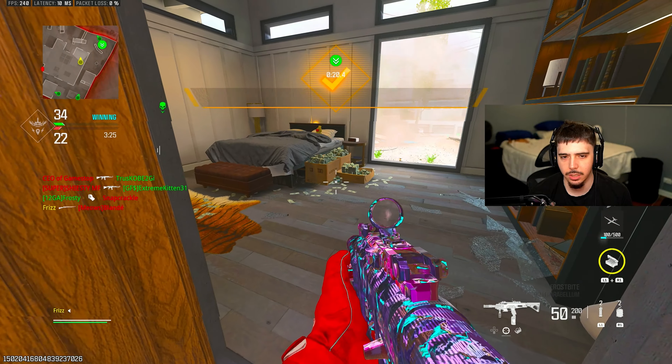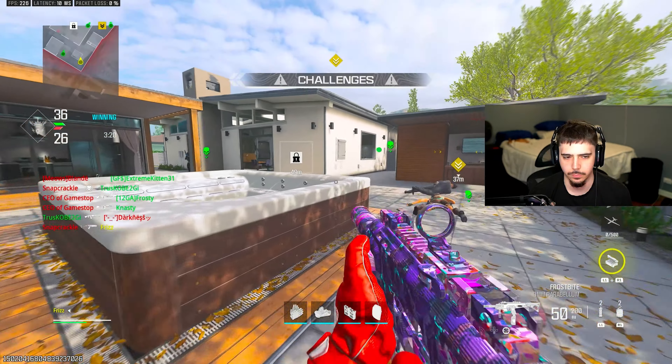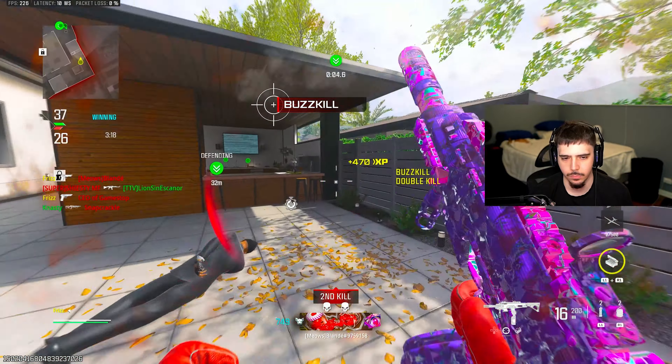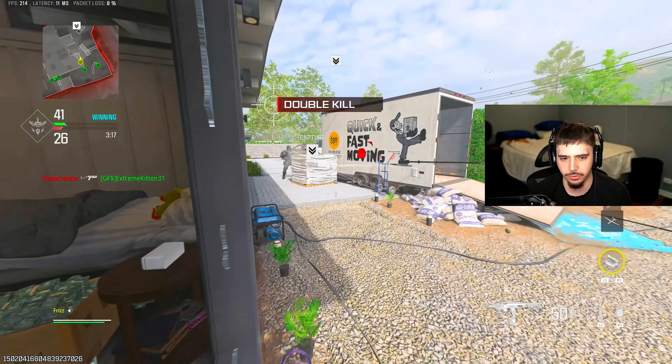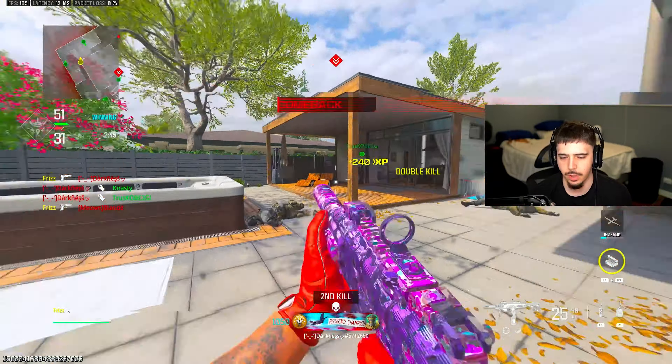Now we need to do alternate ammo. There's a double kill too — we can knock out normal double kills. Then I've got to get some C4 kills later. Another double kill done.